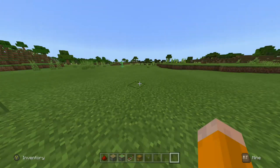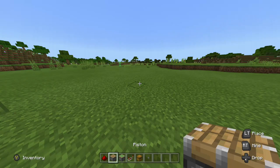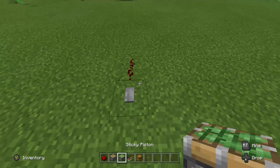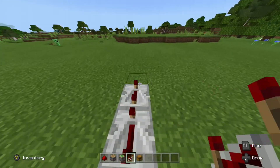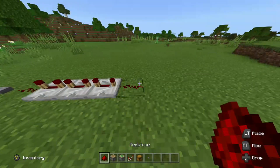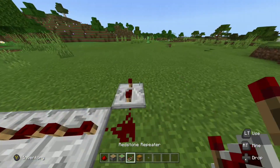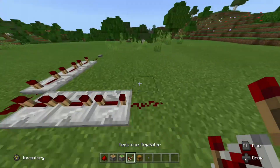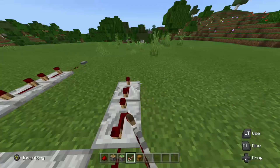So what you want to do is place one redstone, then the button, and one repeater all the way back. Three repeaters all the way back, just like that. And a redstone — same thing on the side. Three repeaters all the way back. Another redstone, three repeaters all the way back.